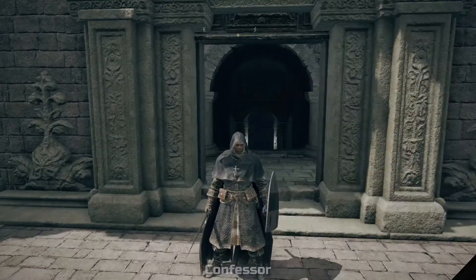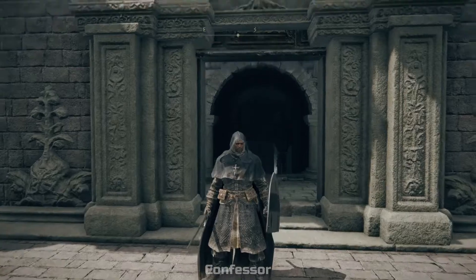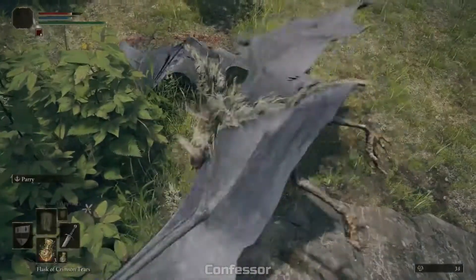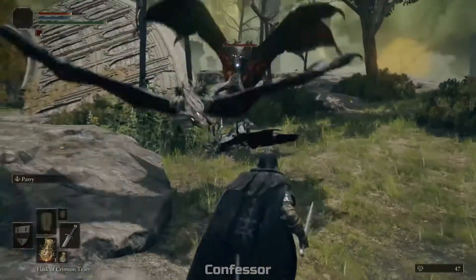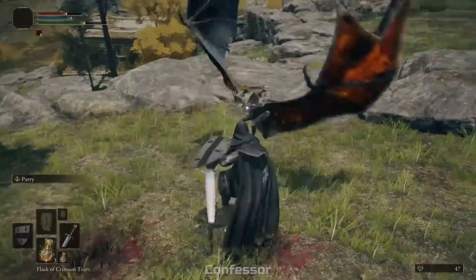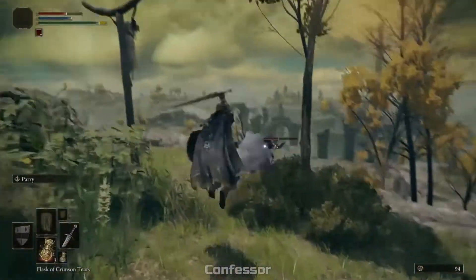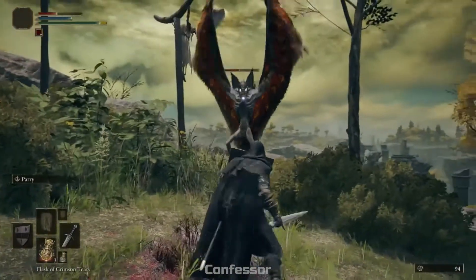Next is the Confessor. This class starts at level 10, one of the highest starting levels. Highest stat is faith, making it a faith-focused build, but with an even distribution across the board — decent mana, and strength and dexterity are fairly even. This character is more focused on a weapon-focused faith build, almost like a paladin. I do like the look of the cloak as well — definitely a plus in the fashion souls category.